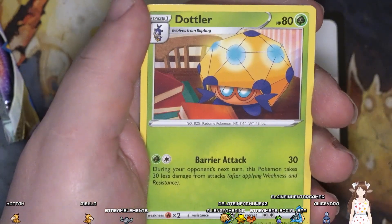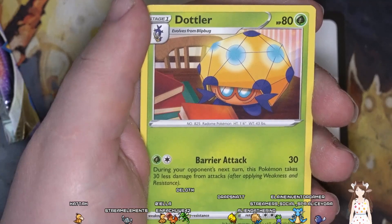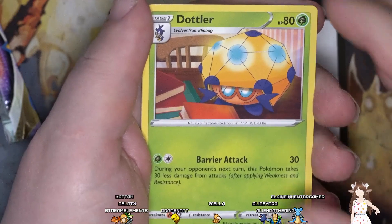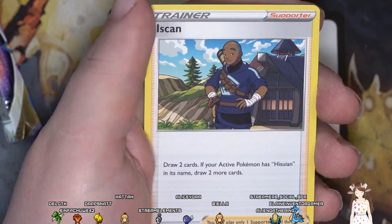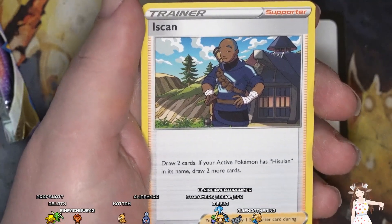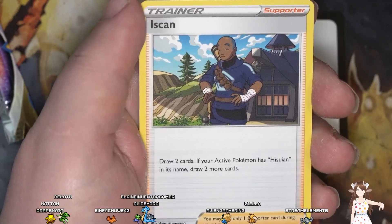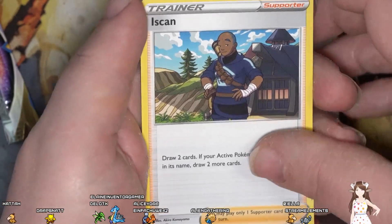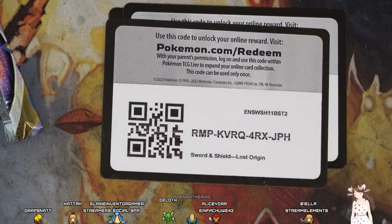We got Dottler. Carrier attack for 30 — during your next turn this Pokemon takes 30 less damage from attacks. Iscan — draw two cards; if your active Pokemon has Gastly in its name, draw more cards. And then you guys get one of those codes.